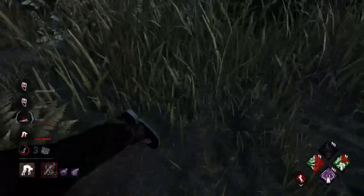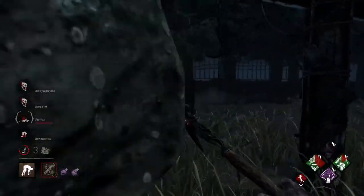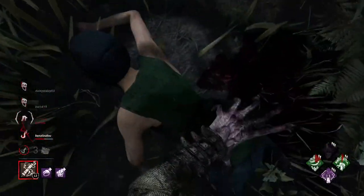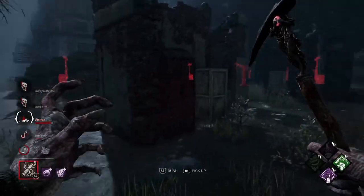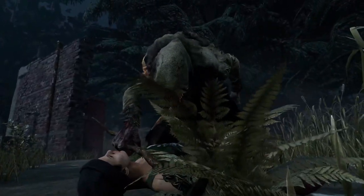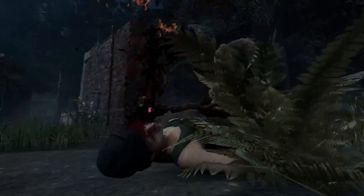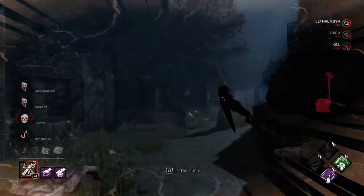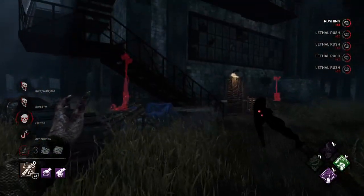I'm going to charge that up with Eruption. Put her down. Yeah, I heard you. Think that's game? We'll pick her up and take her over here first. We're not going to do that — you already know what it is. Let's see if we can get this damage real quick. We did. That's how a Rank 1 killer plays the Blight.